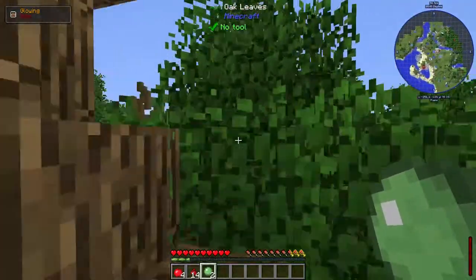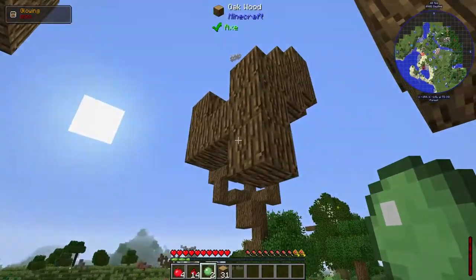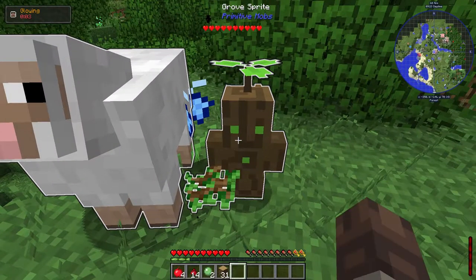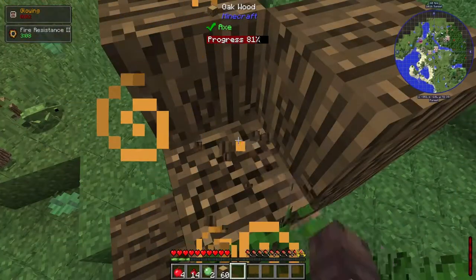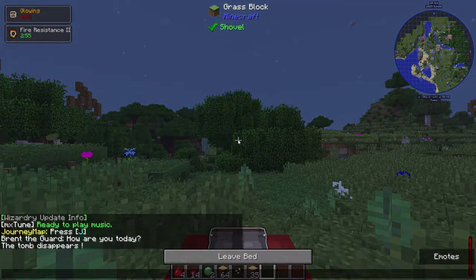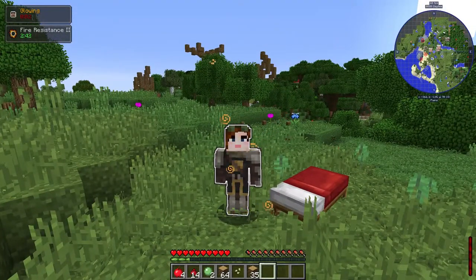Let me knock down one of these trees to get some wood. Using Vein Miner here. Punch tree, get wood. Oh look at these little guys — so cute! Get away, sheep. Now it's going to be sunset so let me use this bed to sleep real quick. Apparently I'm glowing too — that's interesting. Yep, I am totally glowing. Well, I guess it does what it says on the tin.